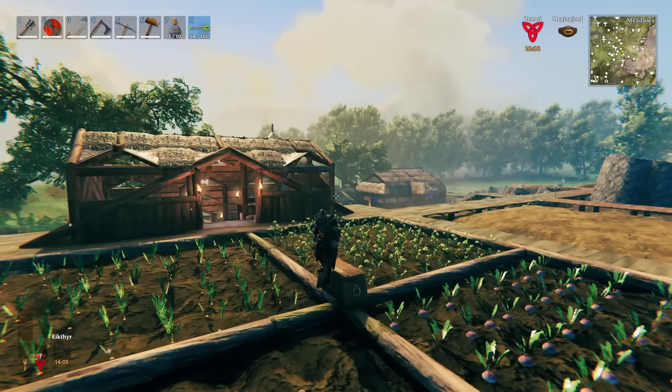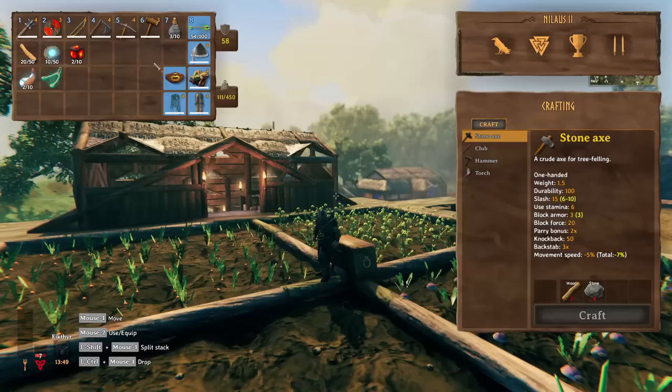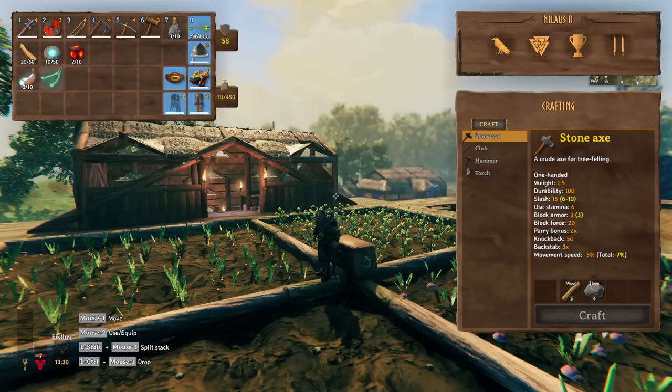Welcome to another episode of Valheim, my name is Nilas, and in this one I'll be showing you how to venture into the mountains. The mountains is the zone after the swamp, and we cleared the swamp. We have tons of good iron equipment - iron greaves, iron helmets, all of our upgraded iron weapons, the root harness from the abominations, and the wishbone from Bone Mass. If you didn't see the Bone Mass episode, I have a separate video on how to kill Bone Mass.